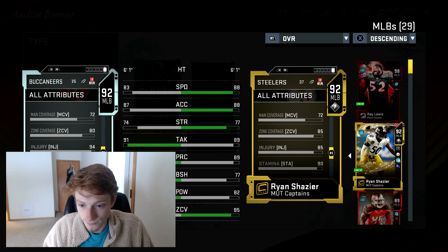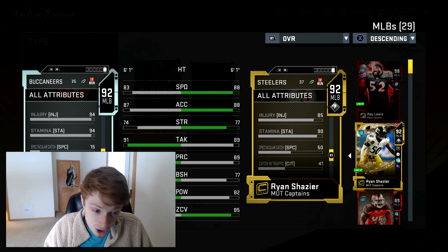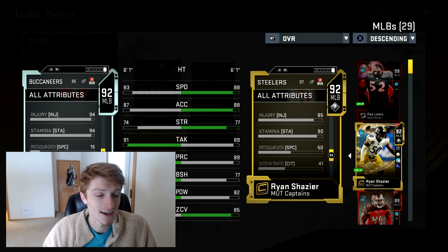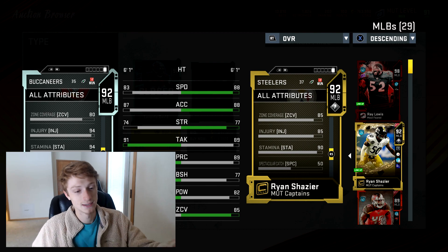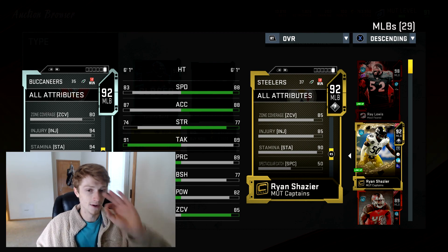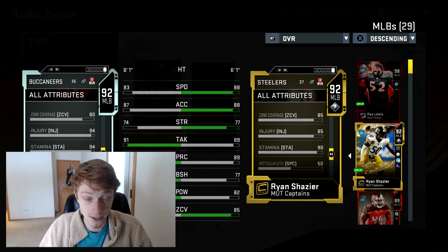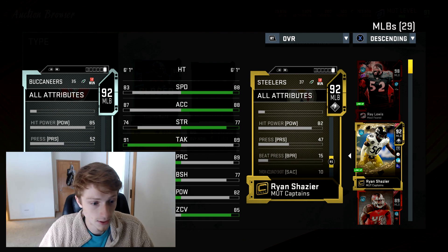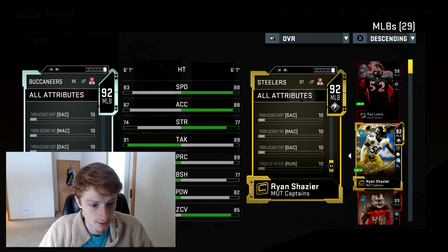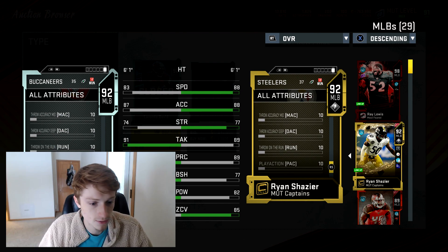His man and zone coverage is pretty average, which is unfortunate. His stamina and injury are at 94s each — those are filler stats for Ultimate Team, and that kind of helps him get to that 92 overall threshold. His hip power is 85, and his press is 52 — that's actually better than Ryan Shazier's press rating.